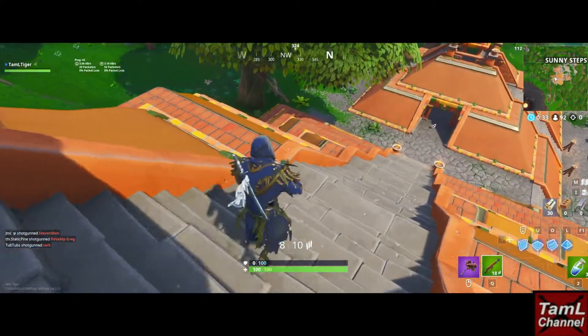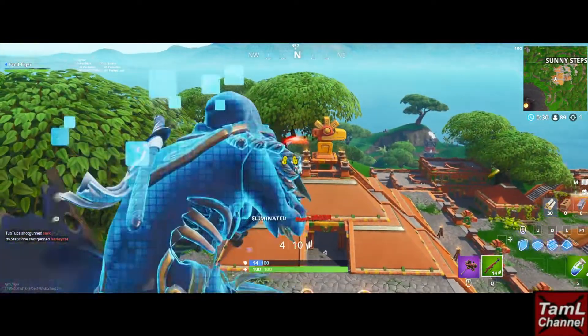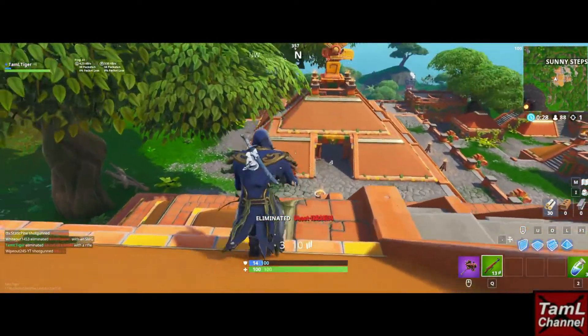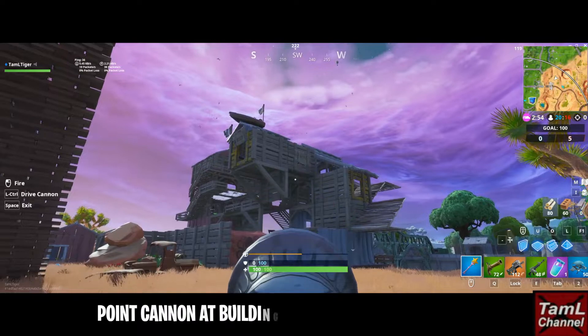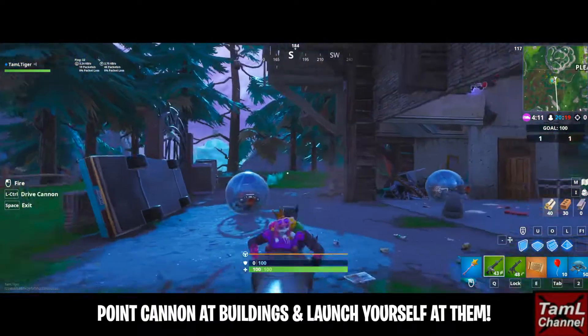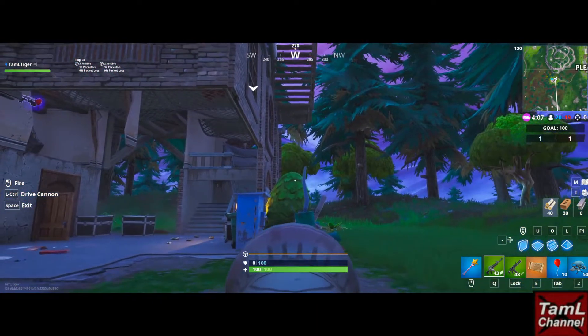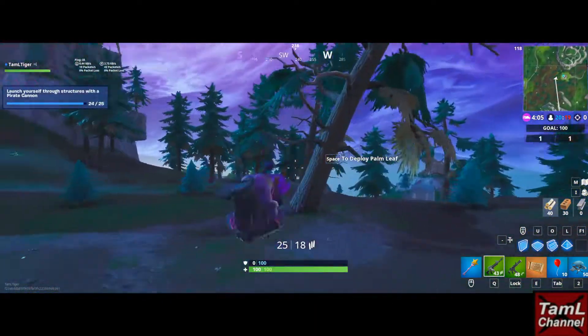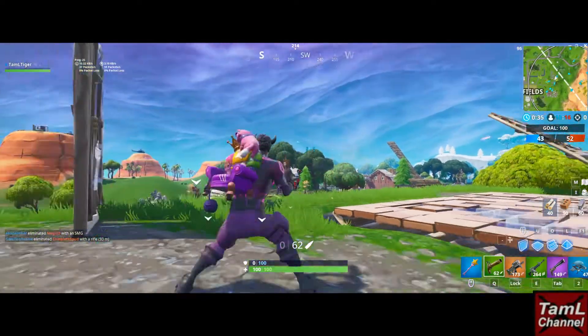For the rest of the video, if you haven't completed all the challenges, here are some tips. For the cannon challenge, the cannons are located at the pirate camps and on the ship. You need to launch yourself at buildings with the cannon and get 25 launches total — it can take a few attempts, it took me about three goes.